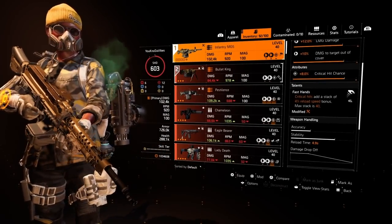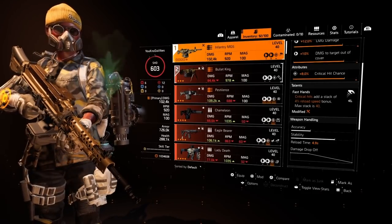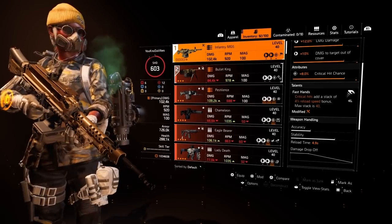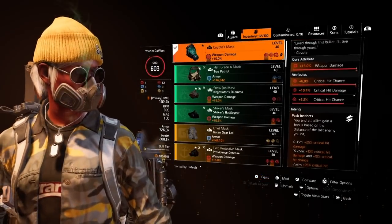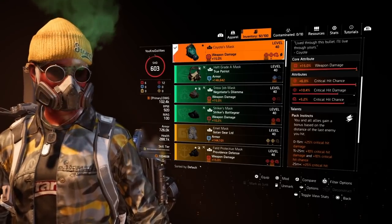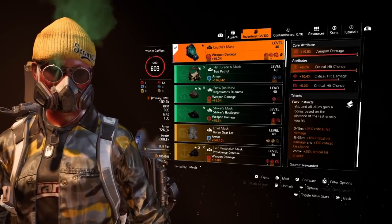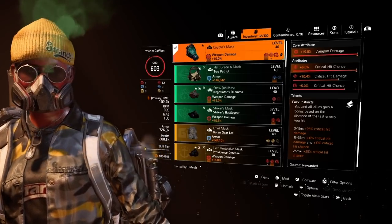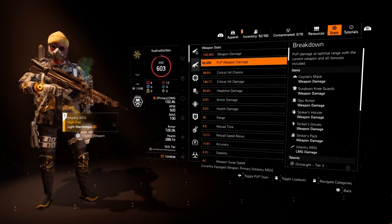Understand this: the base reload on an MG5 is 5 seconds, but it's never going to take you 5 seconds to reload — it's always going to be 2 seconds or less depending on how many stacks you get. If you're killing NPCs quickly, you won't be maxing your stacks, but you're still going to get a fast reload regardless. By having the exotic mask on, you're automatically going to have 25% critical hit damage — so that 146 you saw is really 168. You're right around 170 with this build. And if enemies are further away, you get another 10% crit hit chance on top of the ~48%, putting you right at 60%. Anything around 45 or more is perfect — don't stress trying to get it to 60. Focus on getting your crit damage as high as possible.